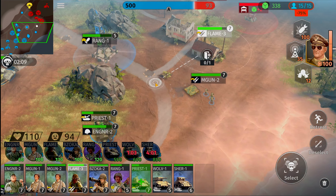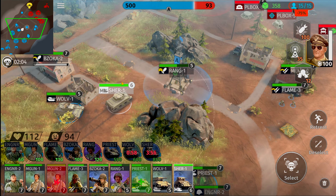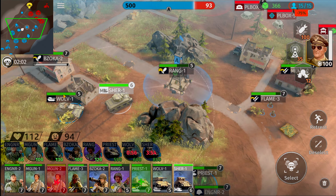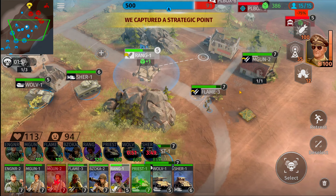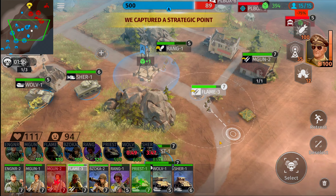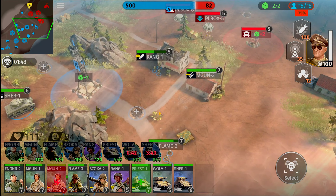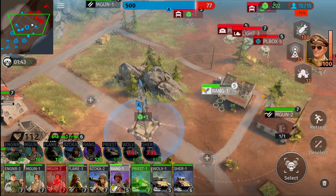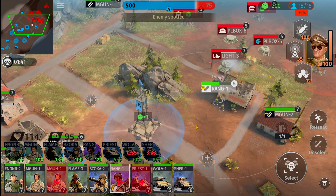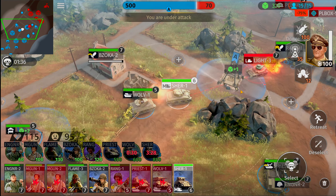Range squad — get on top of that squad. Sherman tank, move that way. Range squad, fall back over inside this territory. Sherman tank, you're basically going to be the buffer since you've got a little bit more armor compared to the Wolverine. Range squad locked in and secured — strategic point captured. Now we hold down the zone and start building pillboxes. We could upgrade our towers so we don't have to do too many range moves.